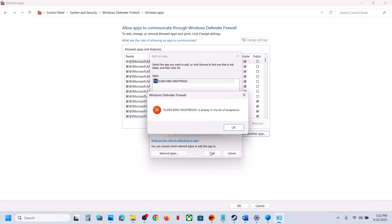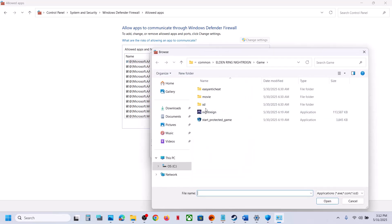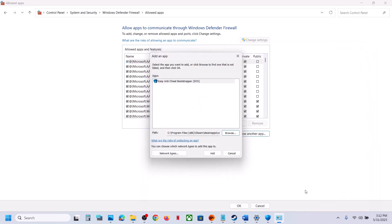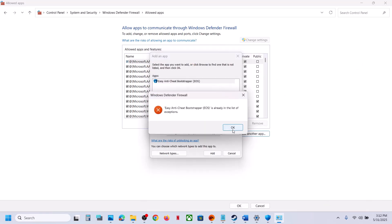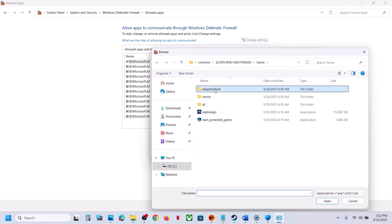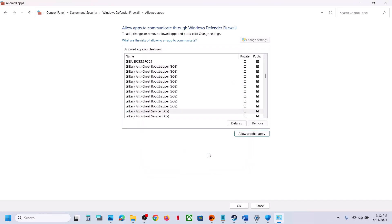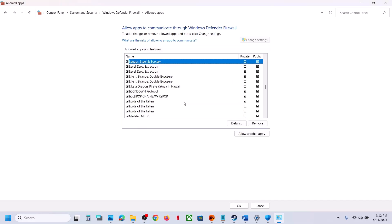Click Add. Again click Allow Another App, Browse, select the second exe file, click Open, click Add. Again click Allow Another App, Browse, open the Easy Anti-Cheat folder, select the exe, click Open, then click Add. Once all game files are added, launch the game and check.